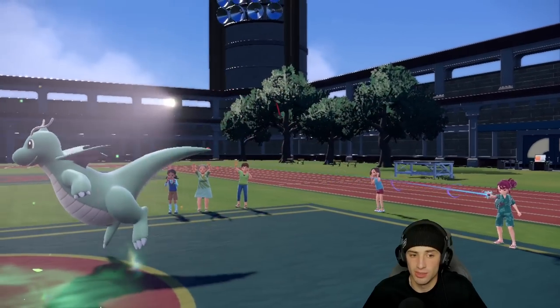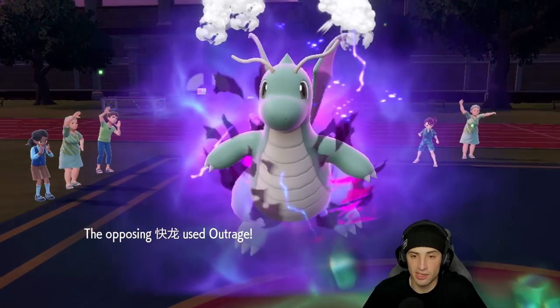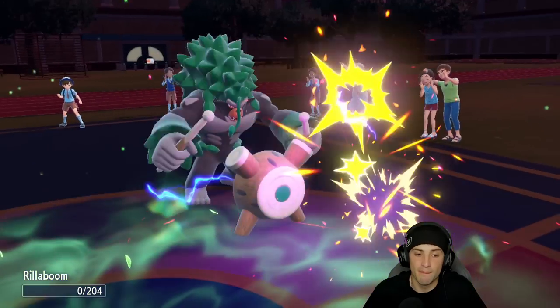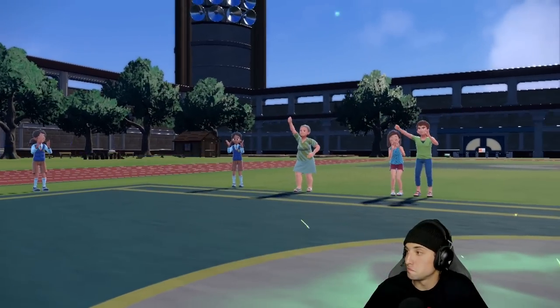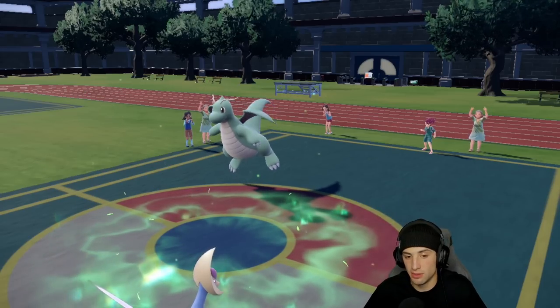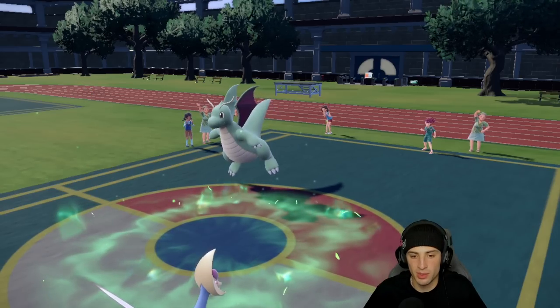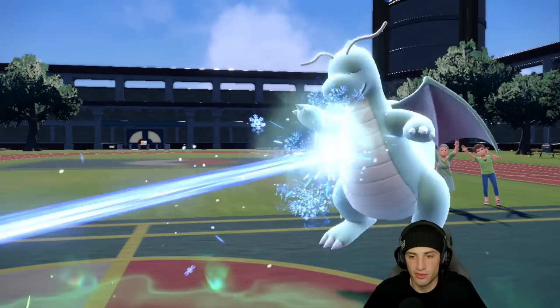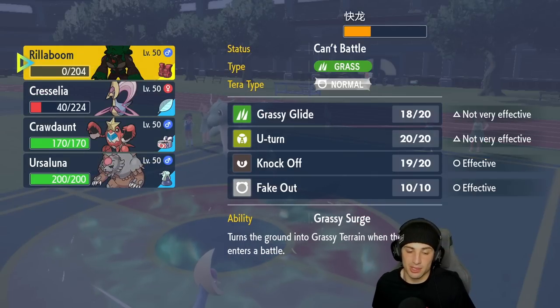Another Outrage is going to fly — it KOs Rillaboom. But that leaves my Cresselia getting off a four-times super effective Ice Beam. I'll take it — get off a little value. Dragonite is now confused. Hopefully we get lucky, hopefully it loses some turns to confusion — that's some damage right there.